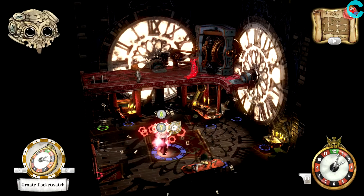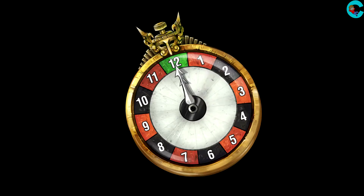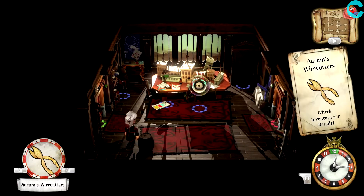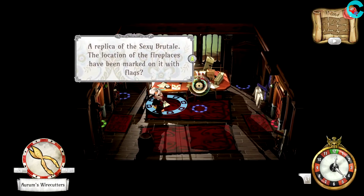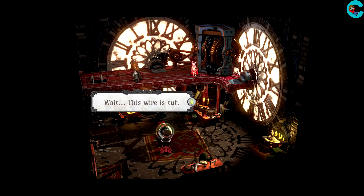After another cutscene, we'll end up in this room. Attach the pocket watch to the bomb and use the watch to restart the day. Doing so will take us to this little workshop area. Pick up Arm's wire cutters and use them to cut a wire on the bomb. Doing so will automatically save Lucas, our final guest, and reveal the ending of the game.